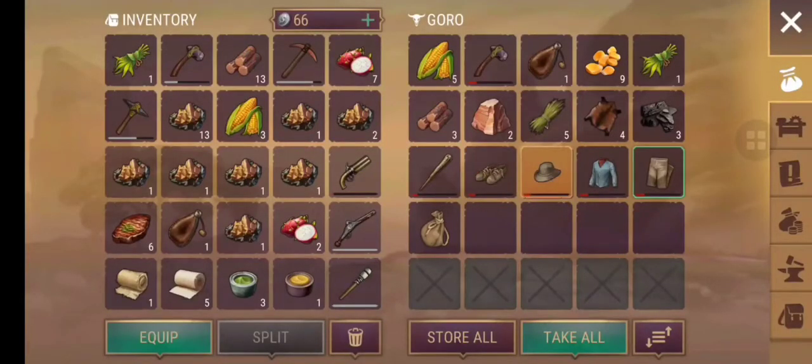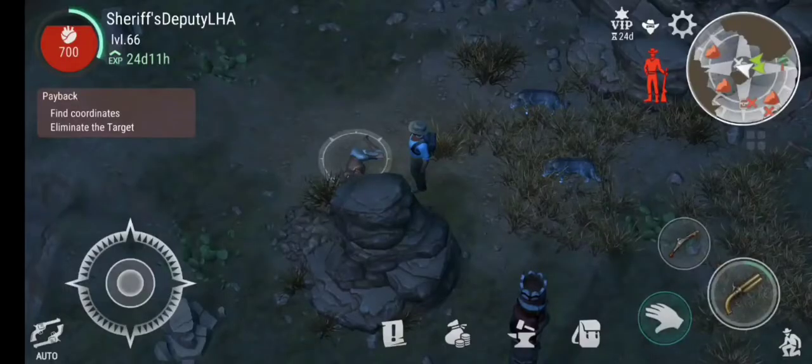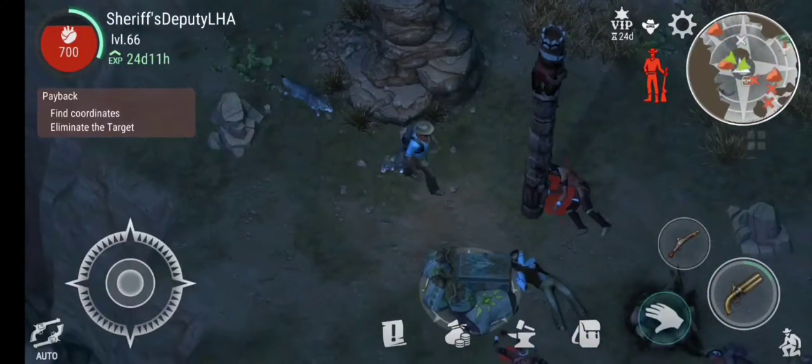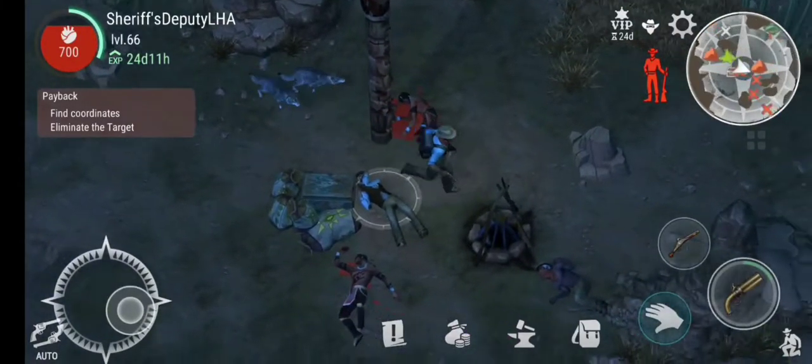Look at those clothes — we need them all. From there we pretty much need everything else, except for that sack, maybe that club, and those pants. Got a treasure chest — we'll check it out.